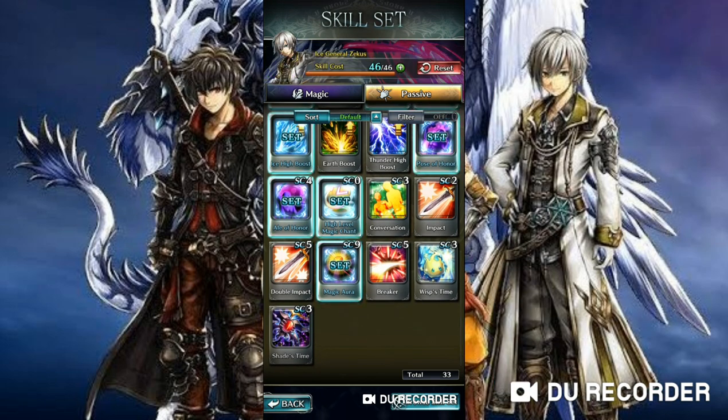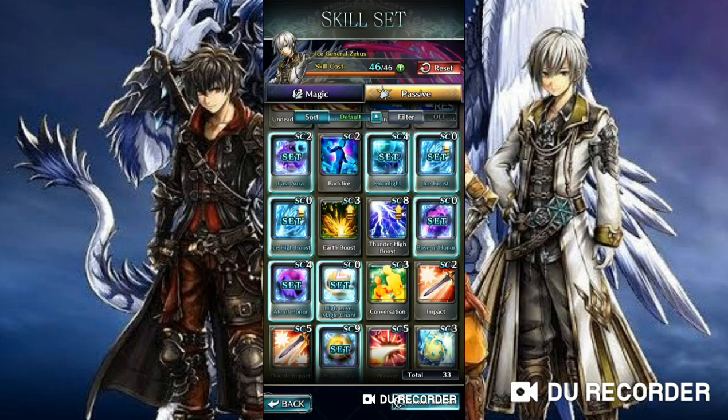Next I'll move on to more advanced stuff. This is a really late game build because it requires a lot of SC to fit all the skills in — around 70 SC, so that's a lot. It's also going to be different from mage to mage. In this case I'll be using Zeekus as an example.